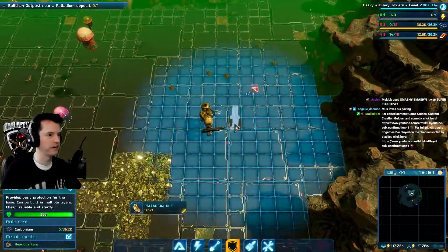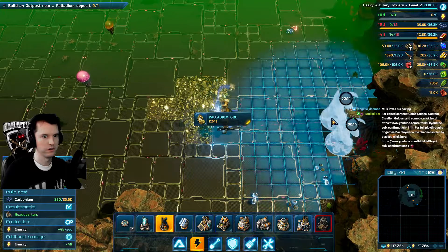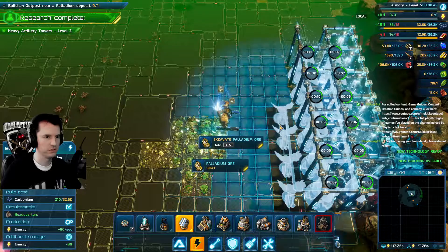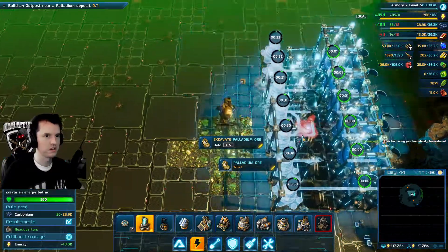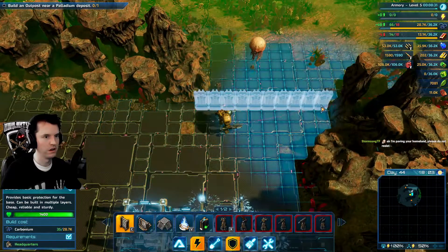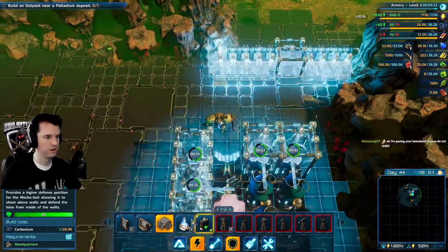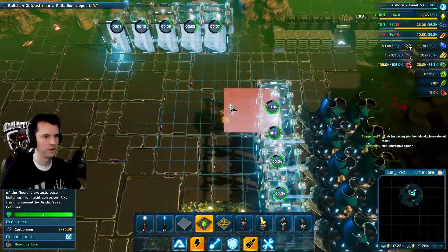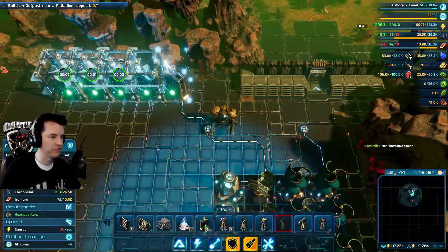We're gonna need some power. New technology has been developed, new buildings are available - one line of solar, daytime only, and then a line of storage. We're going to need the cores. Not interactive again - yeah, we tried interactive during the stream and it crashed the game again, so it's off right now. Hopefully they'll get that fixed soon, but I don't know when.